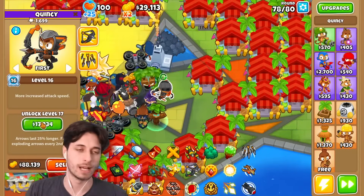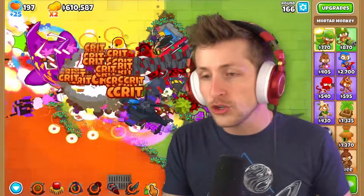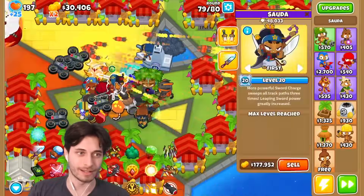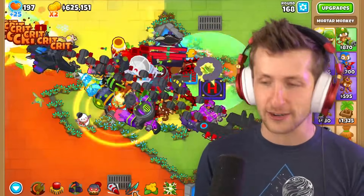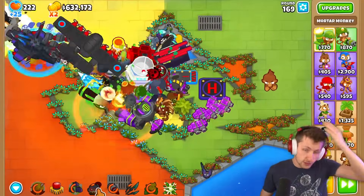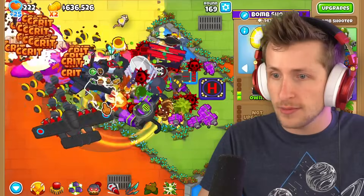Quincy, get to level 20. You know how Quincy uses arrow storms where all the arrows fall from the sky? It's actually been confirmed by Ninja Kiwi — before the battle, he shoots a bunch of arrows up into the sky, and they just stay there, and then he commands them all to fall down. That's the official lore! How does that even work logistically? I think they just sit up there Looney Tunes style — and then do they have like rockets to keep themselves propelled? They're just chilling up there.